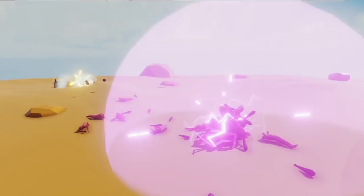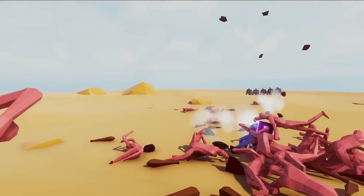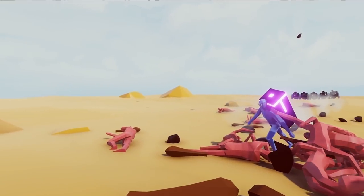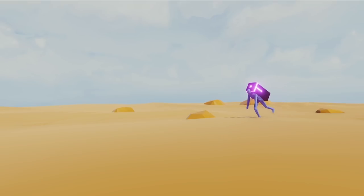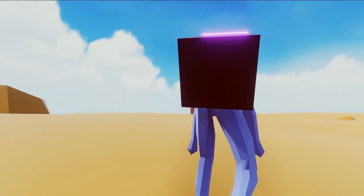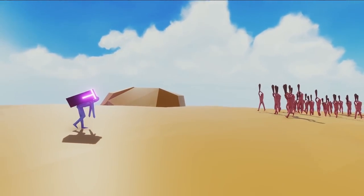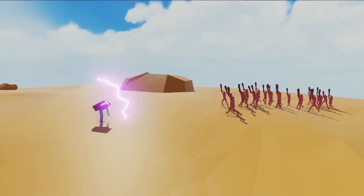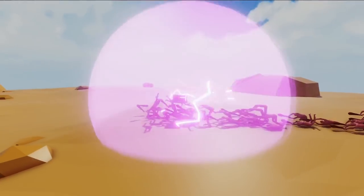So they've posted a couple things recently about these new units that are coming to the game. This is one of them, the Gravity Backpack. It pulls everything into a sphere and then essentially allows them to be an easy target for something else. And there are so many different applications you can think of with something like this. This is just one of the cool new units.